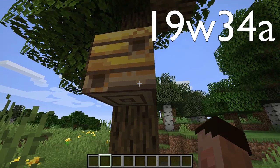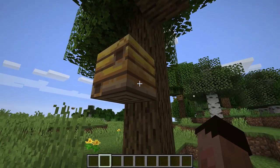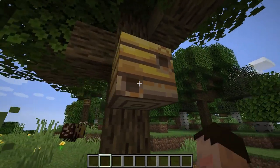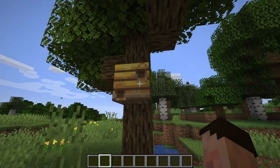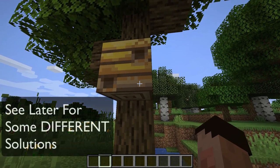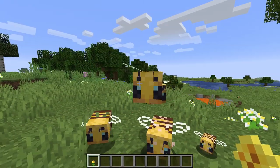Currently in snapshot 19w34a, which is the very first Minecraft 1.15 snapshot, you can't interact with the nests. You can't actually get any type of interaction with these nests. Whether this will get developed out in future snapshots — so you can see whether it's got one or five levels of honey — is yet unsure.